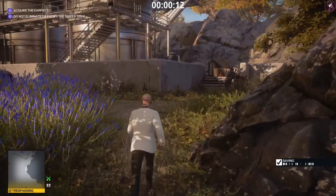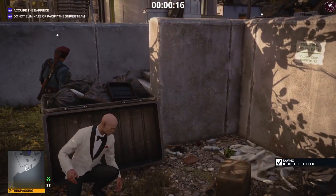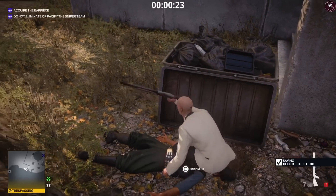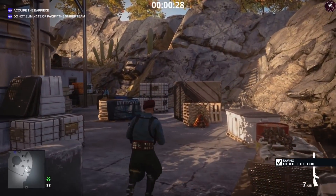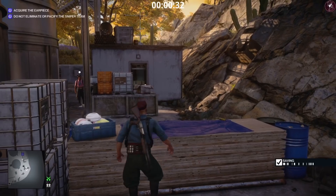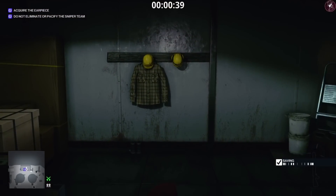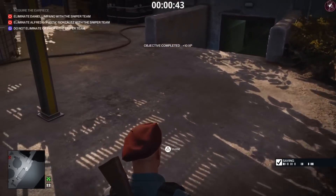First we need to acquire the earpiece, and then there'll be further objectives after that. The first thing we're going to do is come up to this area, press our body against this crate, and then subdue this guard over the crate. Leave him there, grab his shotgun, and take his disguise — this means we can walk around the area a little bit easier with fewer enforcers. Jump over these pallets, circle around this guard because there's an enforcer, then climb through this window. The earpiece is just going to be on the desk.